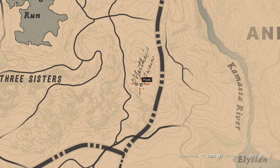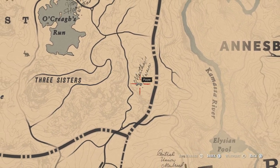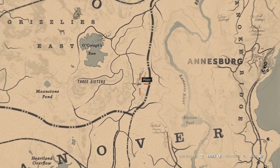What you want to do is head to the spot on the map. It's to the right of Three Sisters, to the left of Anniesburg, and just above New Hanover.